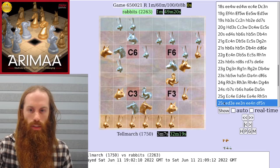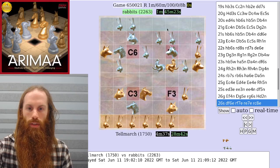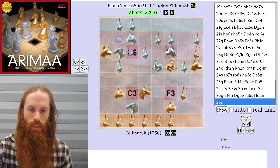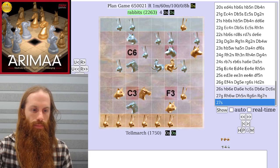So silver chose to bring the elephant back to help defend. Gold continues to create a goal attack. Again, if silver captures the gold dog, they give up a goal-in-one threat, so gold would win.